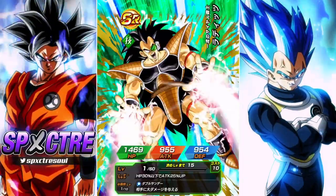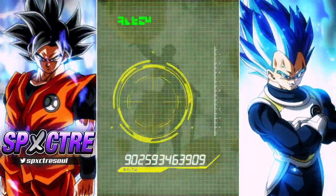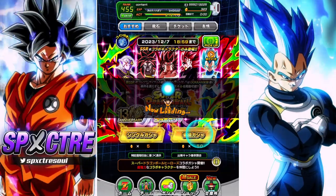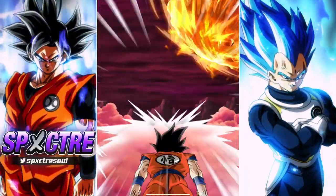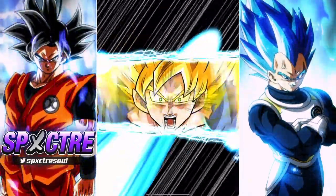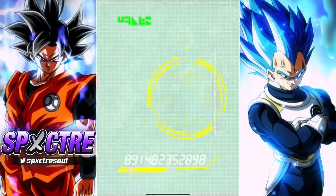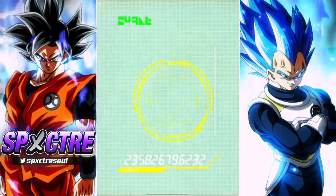My luck is soaring right now. Now I'm just praying for Rosé. Vegeta can come later — I don't really want the Berserk Vegeta. I want one of him for collection purposes, but he's not that good, I will be honest. Super Saiyan 3 — no God form yet, but if I do get the God form, it will be good. Another Broly dupe. I'm always thankful for dupes.